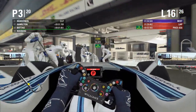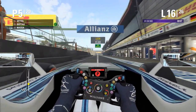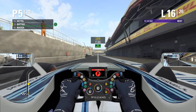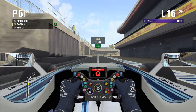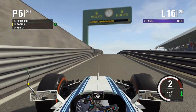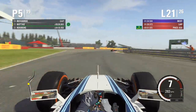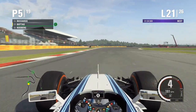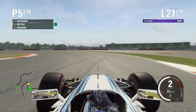On lap 16 we come into the pits for our final stop for prime tyres — a 2.5-second stop, not our best but not too bad. We rejoin in P6 just behind Ricciardo who passes us on the left. We should be in clean air to get the tyres up to temperature. Skipping ahead, Rosberg has pitted so we're up to P5. We nearly hit the back of a Manor going slowly, but negotiate it. Rosberg comes out right behind us.